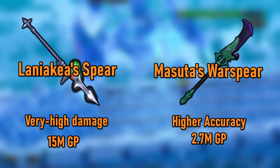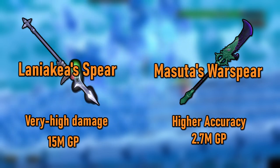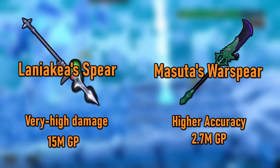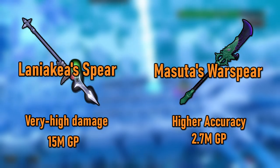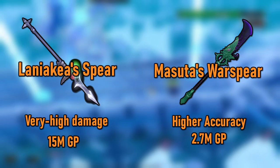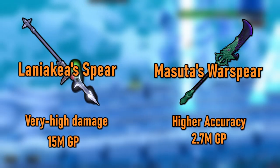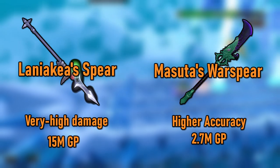At tier 82, you unlock two incredible weapons. Number 1 is the Laniakea Spear which does tier 90 damage at the cost of having tier 75 accuracy. It has two tile halberd range and costs about 15 mil. This is the most expensive weapon so far, but it's even better than the Noxious Scythe at places you have perfect accuracy, because the spear has a passive effect for a 5% increased chance to apply poison and a 5% increase to poison damage, which can be pretty huge at vulnerable mobs. If you're doing Slayer or bosses with low accuracy, pick this up if it fits in your budget.